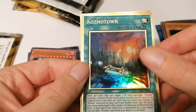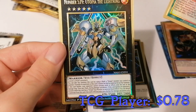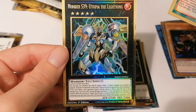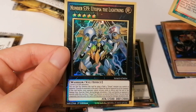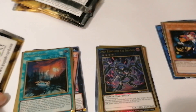And for our second gold card: Number S0 Utopic ZEXAL - Lightning! Three level five light monsters, a rank Utopia card. Amazing card to have as well. Wow, this set is amazing and we still have one booster left.